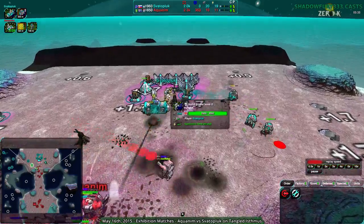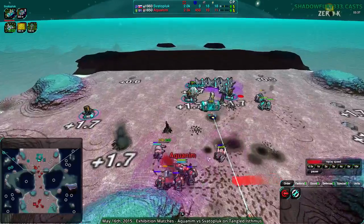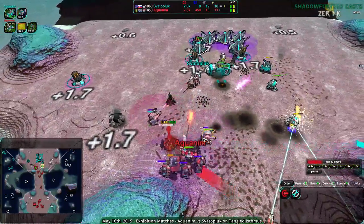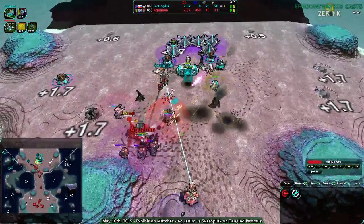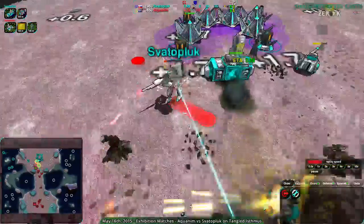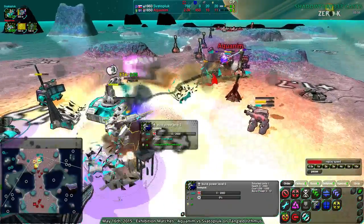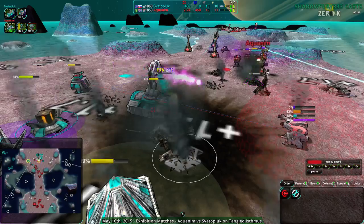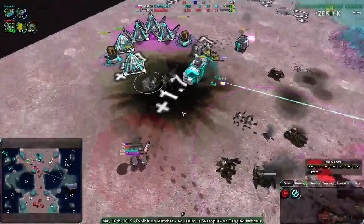Aquanim is moving in more and more for the kill and going to deal quite a lot of damage here. Svaterplug's commander is unupgraded, with some repair going on. Between all the Lotuses being built up front, I think this might be a very quick game. Svaterplug's commander is about to go down — it almost gets away, almost got out of range of the Lotus. But the Thug took it out at the last second. Were it not for the Thug, it would have escaped.